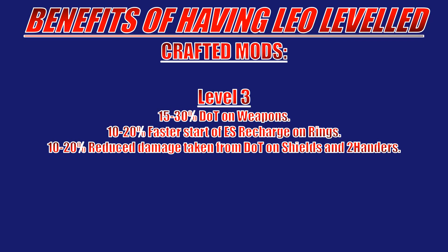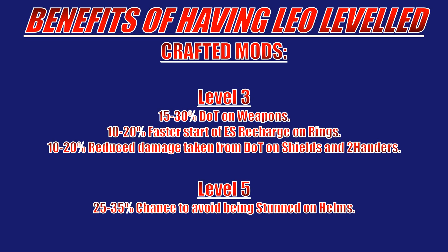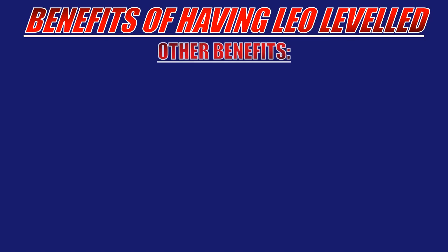The nice thing about the damage over time reduction is it helps with an issue that plagues a few builds. It's also great for Righteous Fire if you'd like to use a life and armor shield or an energy shield instead of a Rise of the Phoenix. Next up, at level 5 we gain access to chance to avoid being stunned, crafted on helms. This is great if you're using stun avoidance as a method of dealing with stun, and using the right essences you can actually get 100% this way.